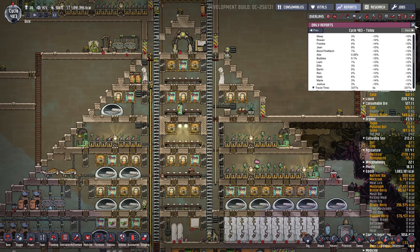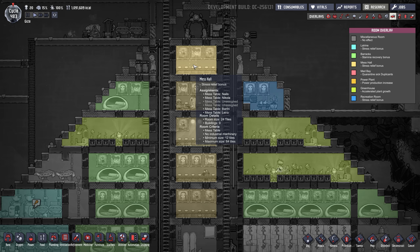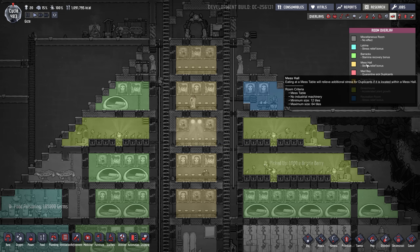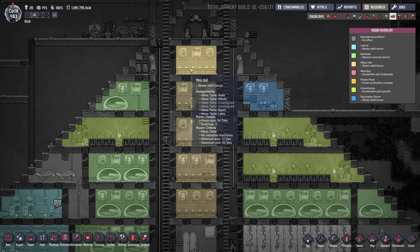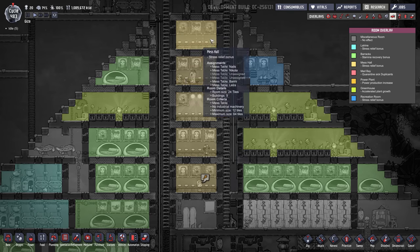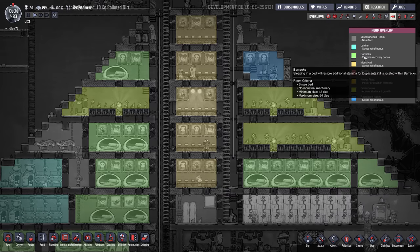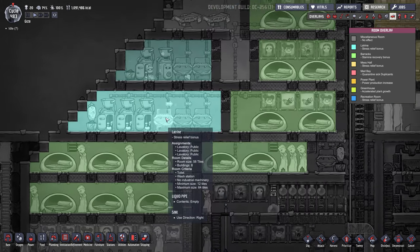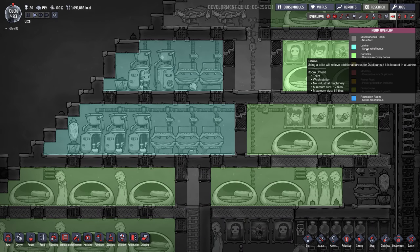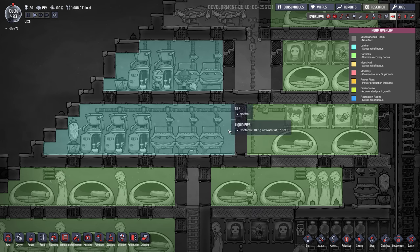Another great feature is room bonuses — turn on the room overlay (F11). There are three room types that reduce stress. The mess hall: eating at a mess table in a mess hall will relieve additional stress. All you need is some mess tables and doors to seal it up — it has a minimum and maximum size. The latrine, which is an enclosed bathroom with a sink, also reduces stress. Coming out of a nice bathroom gives a minus 5% stress bonus for an entire cycle, which is pretty awesome.